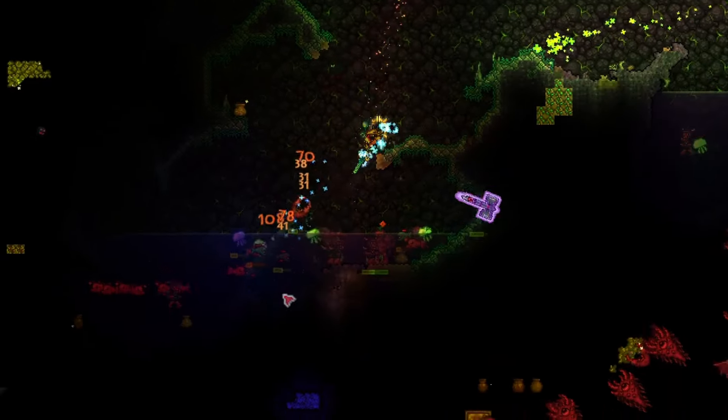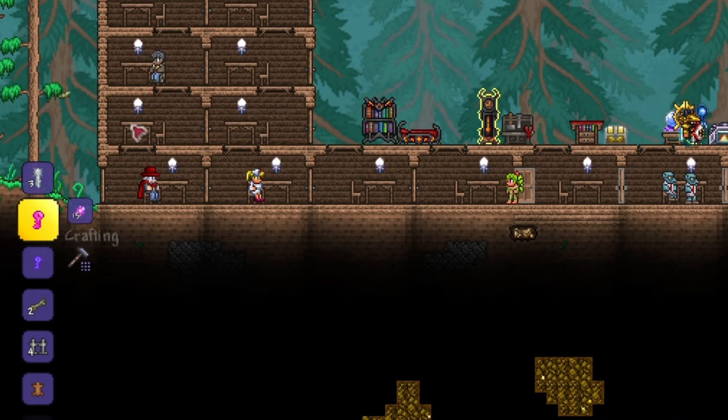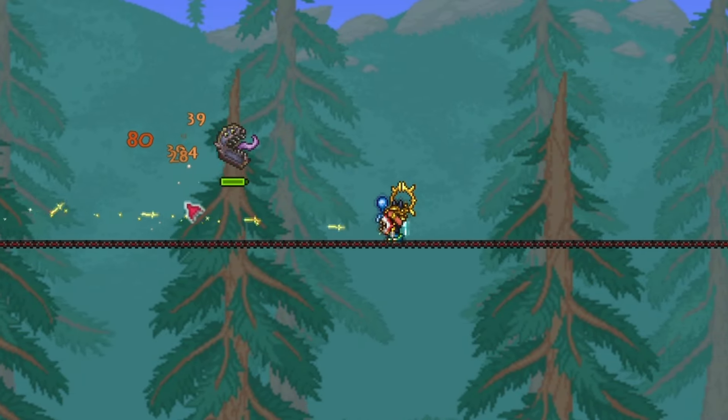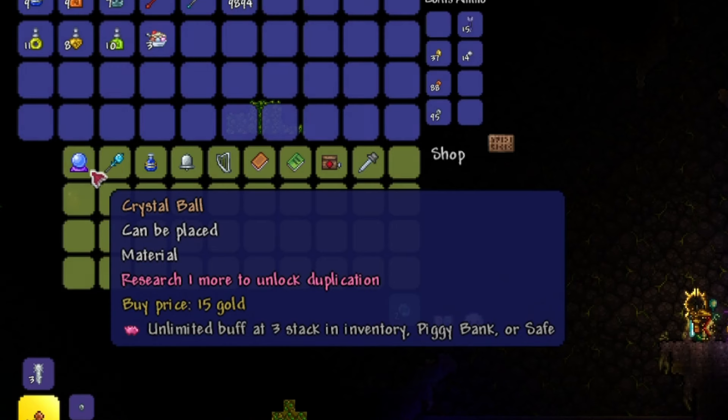Head towards the Underground Corruption for Souls of Night and Underground Hallow for Souls of Light. Then craft the mechanical boss summons. If you have extra Souls of Light and Souls of Night, craft Biome Keys and place one in a chest to spawn Mimics. Kill some Mimics to obtain Greater Mana Potions, Greater Healing Potions, and some early Hardmode weapons. Also search for the Wizard underground and purchase the Crystal Ball from him, which gives you magic buffs until you die.